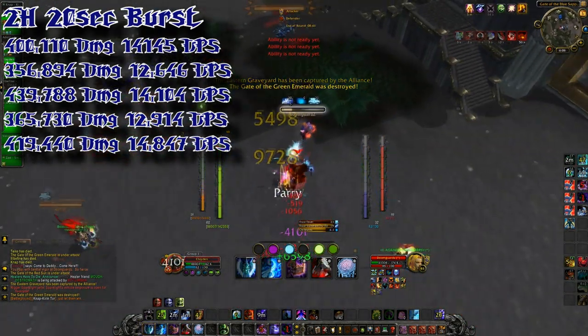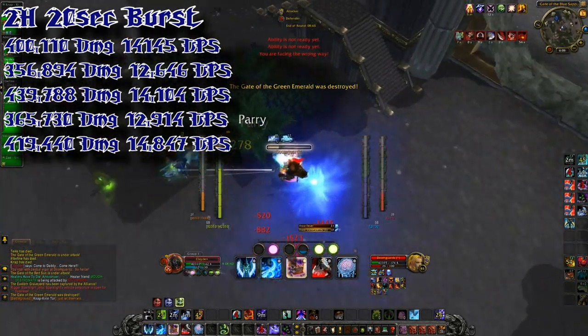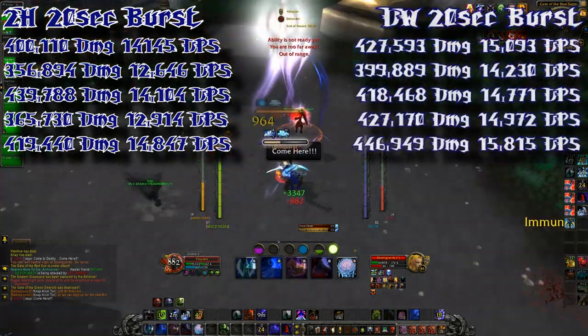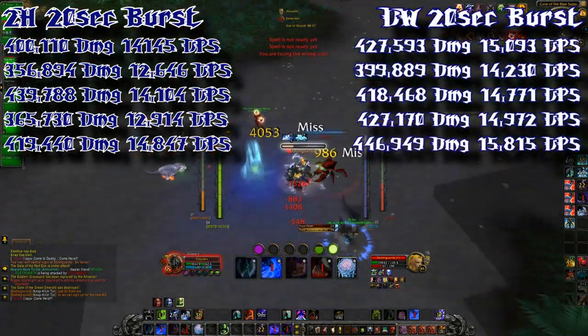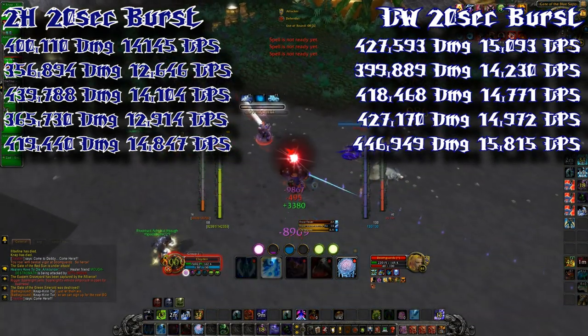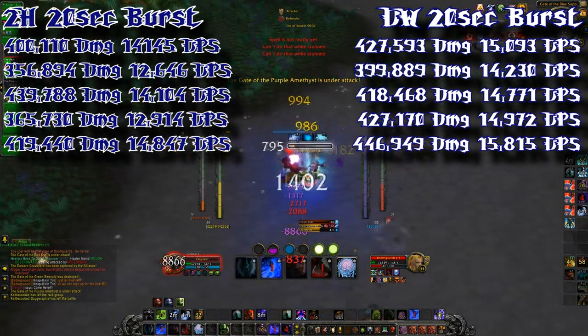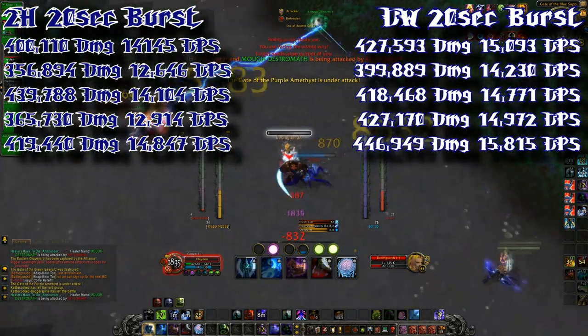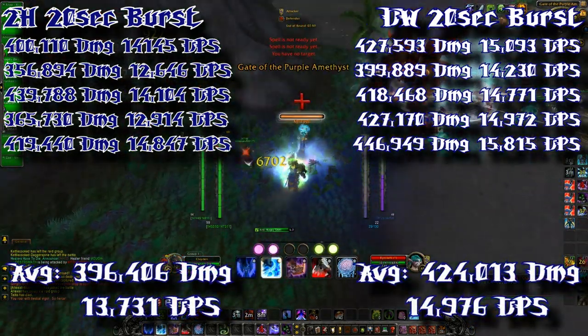Here are the results with the two-handed 20-second bursts. The highest amount of damage I did within those 20 seconds was 439,000. And here are the dual wielding 20-second bursts, and the highest I got with those bursts is 446,000 — almost 447,000 damage within 20 seconds.